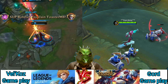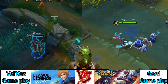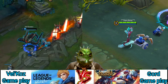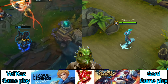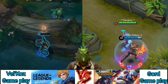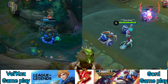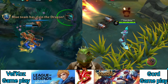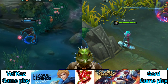Plasma Fission, Vel'Koz's Q, serves as his primary harass ability. Vel'Koz fires a long-range bolt of energy that splits at the end of its range, sending out two secondary bolts that travel perpendicular to the initial bolt's direction. Plasma Fission splits early when it hits an enemy or when reactivated mid-air. Each of the three bolts slows and deals magic damage to a single target. Plasma Fission gains meaningful range when angled correctly — Vel'Koz can use it to safely harass his lane opponent even behind the minion wave.